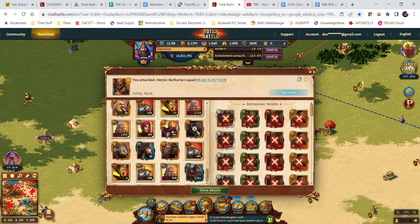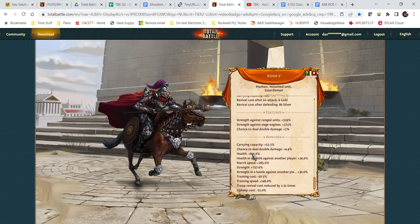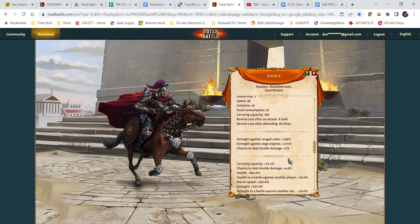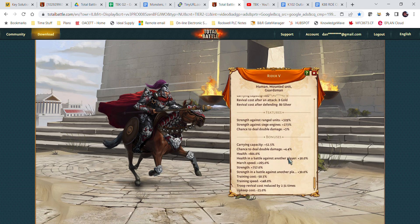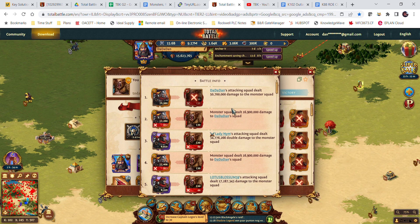Somebody else in the clan had another tier five horsemen — this isn't mine. I can see they had 600% health and 757% strength. They've also got really good training costs and training speeds, better than mine. So if both of us sent one thousand of our riders into a battle — remember, whoever has the most health gets hit first and whoever has the most strength hits first — he's going to hit first because he's got more strength and more health.